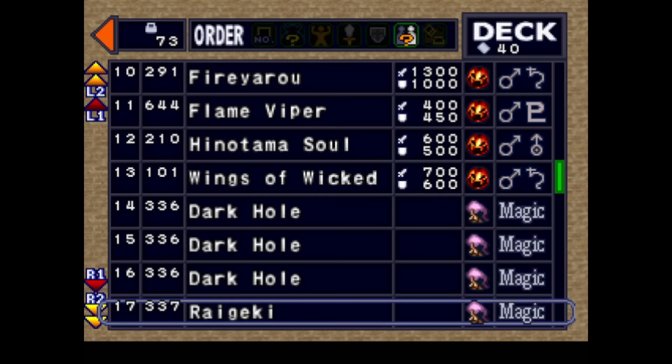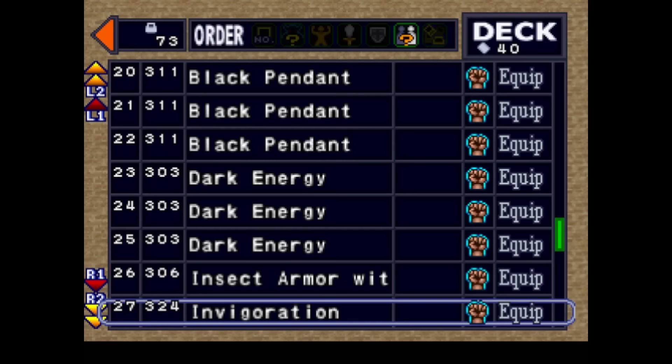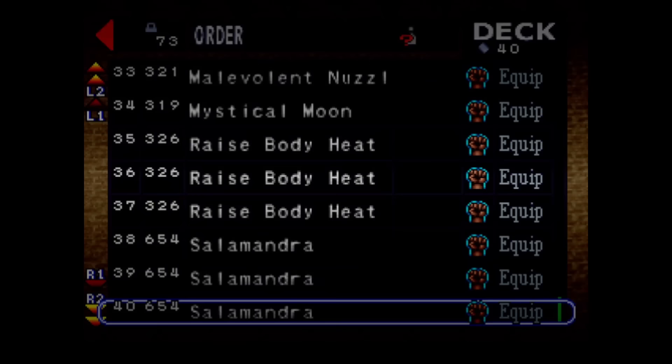This is what our starting deck looks like. There will be a number of cards included that are simply there to fill up space. I think this is the first deck outside of Sea Serpent that actually main decks Dark Hole. Gotta make sure I come up with a catchphrase for that one, but we'll deal with that when we get to it. For now, it's time for the story.